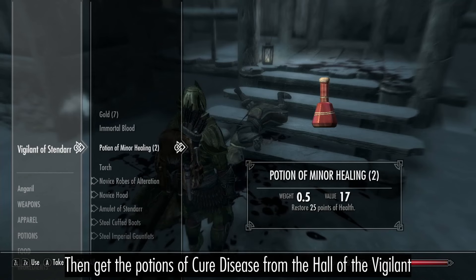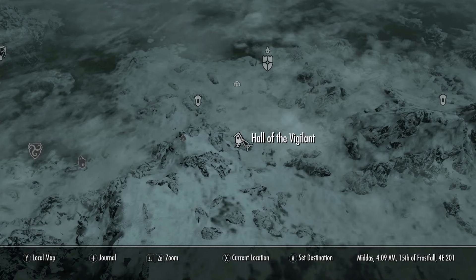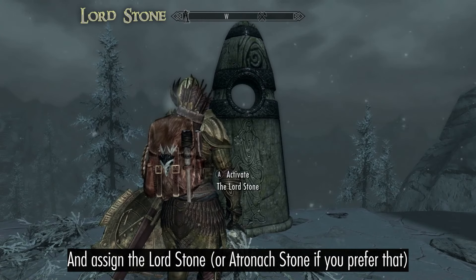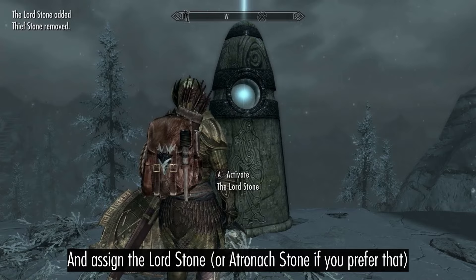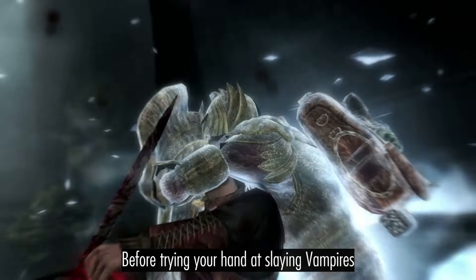Then get the potions of cure disease from the Hall of the Vigilant and assign the Lord Stone before trying your hand at slaying vampires.